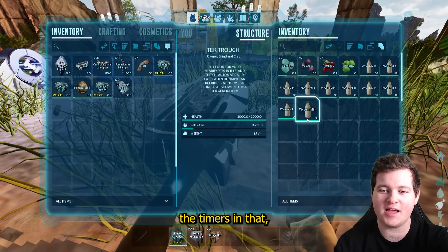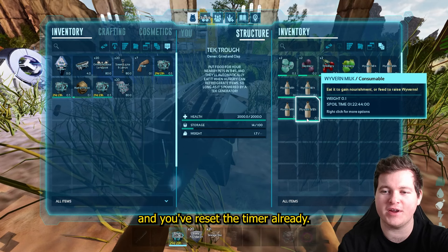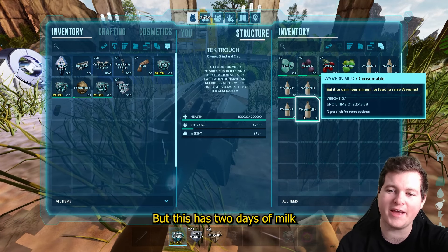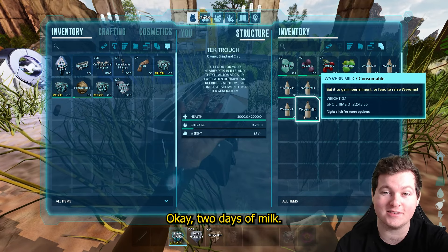Now, if you want to reset the timers, just take it off map, bring it back and you've reset the timer already. But this has two days of milk before it expires. Two days of milk — that's pretty good.